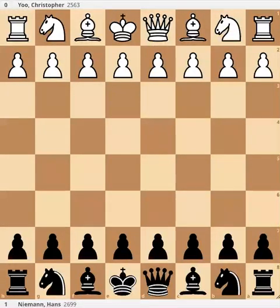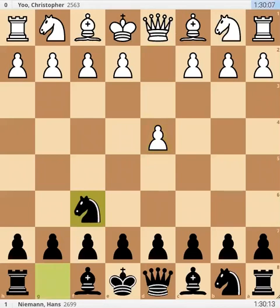Christopher started with d4 and Hans played knight f6. Christopher played the unusual knight c3. The idea of knight c3 is that he wants to play bishop f4, the London, and use the knight in a faster way. Normally, we don't block our c-pawn in the queen's pawn games, but here the knight can be used along with the bishop.